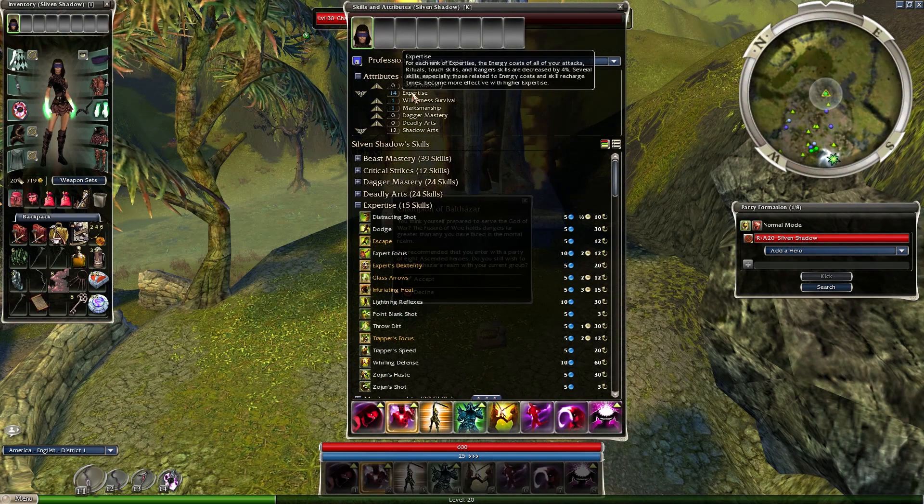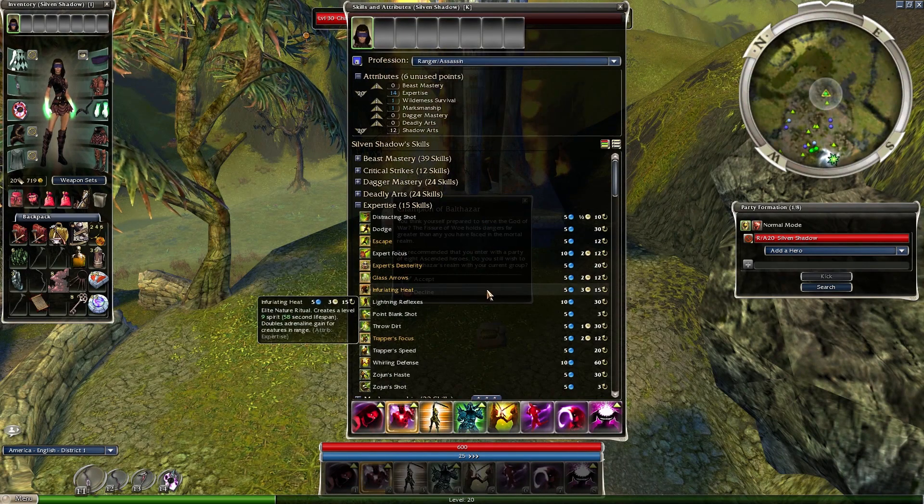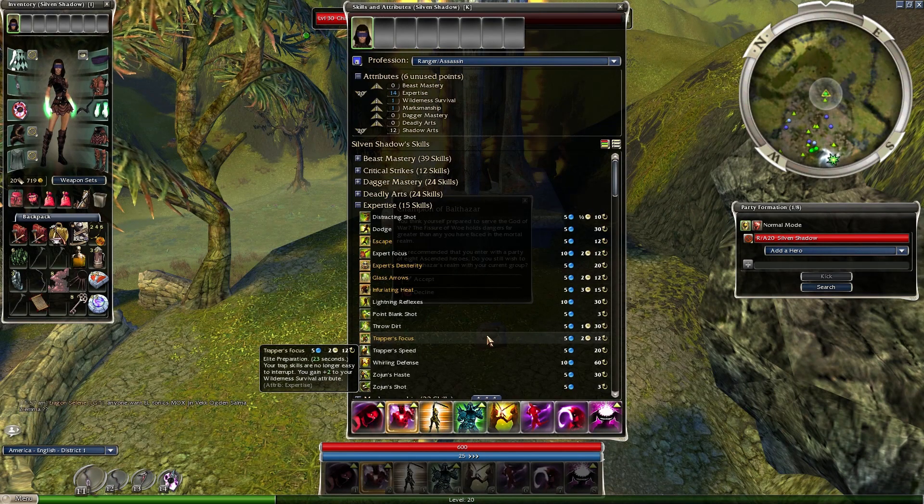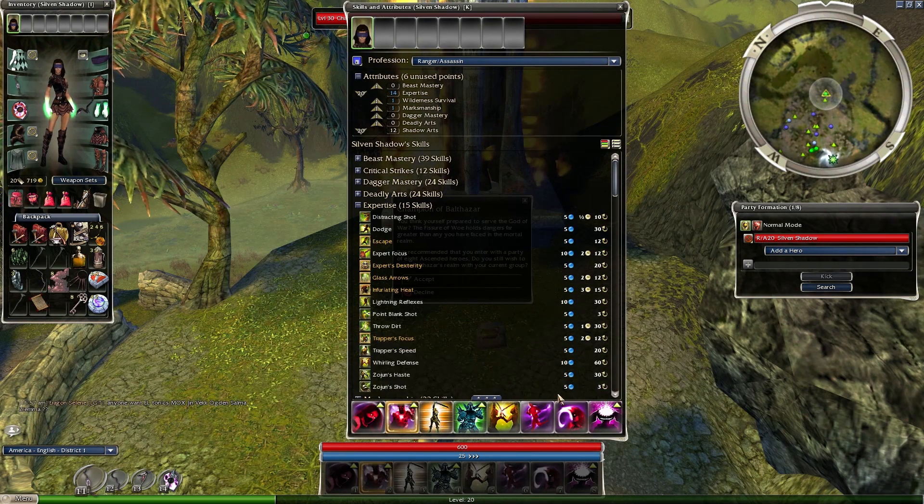So let's quickly look at the build. It's 12 Expertise, 12 Shadow Arts. I'll link the PvX wiki build in the description, but it's just these skills. It's very easy — if you want to copy the code, there you go.